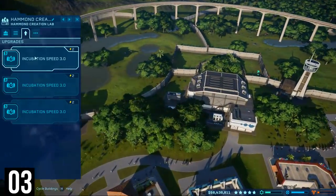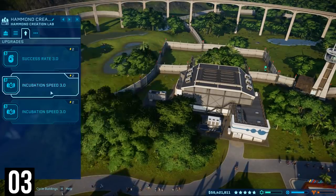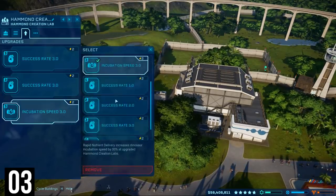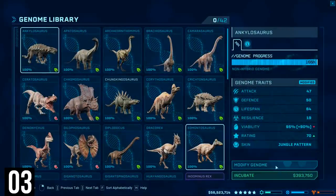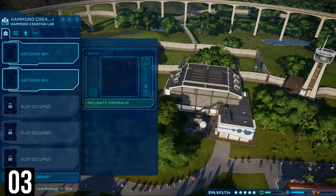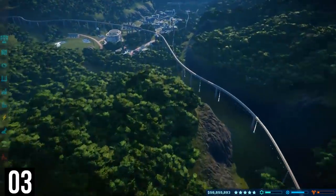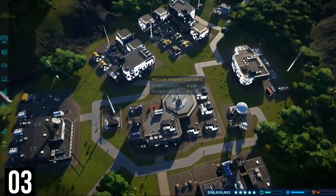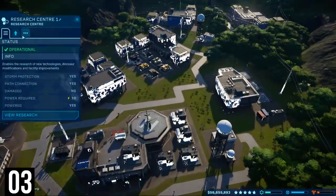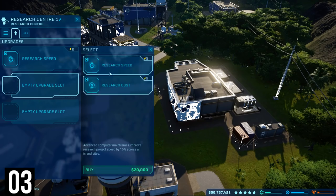Another top tip: you can add the same upgrade to a building multiple times — this took me way longer to figure out than I'd care to admit. If you don't care about how fast you can breed your dinosaurs, you can apply multiple quality upgrades to your incubators, up to a total in the end game of plus 90%. This is really the only way to guarantee top-tier high-quality dinosaurs. Similarly, upgrades on the expedition, fossil, and research centres carry on to your other islands, so make sure you're upgrading them fully before you move on.